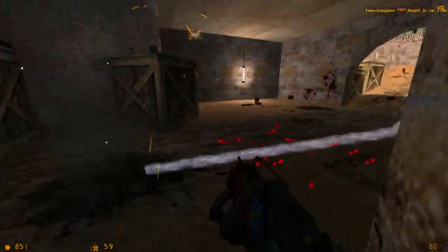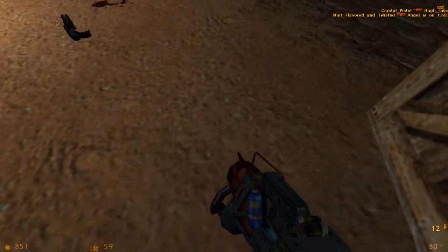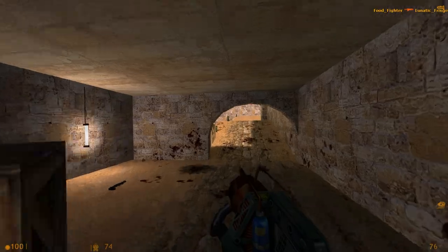Here's one of the spawn points — I think this is where the terrorists spawn, though I'm not sure. There is a long jump here; there's actually quite a few long jumps here, which is cool. You can't do this in Counter-Strike — when can you get on the boxes in Counter-Strike?